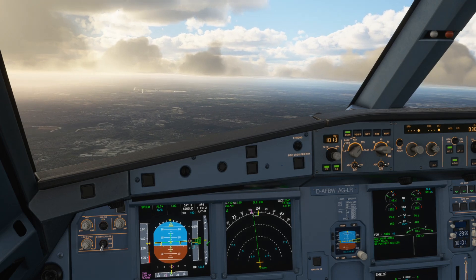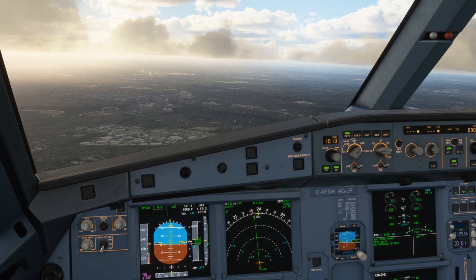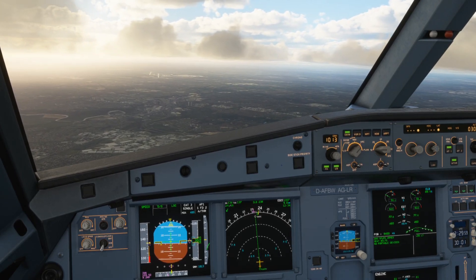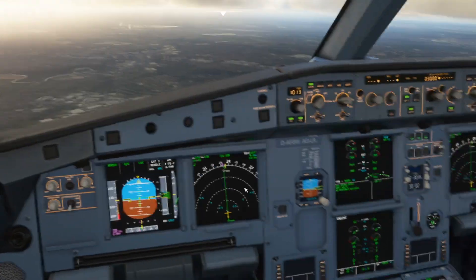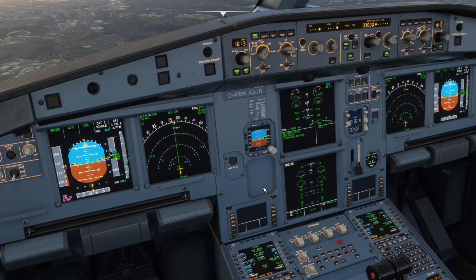Today we're going to have a look at what happens when we perform a go-around in the Airbus A320. As you can see, we're lined up on runway 23R for Manchester, we're on final approach, fully configured for landing, on the glide slope, localizer, etc. We're at final approach speed — so what do we do to initiate a go-around?